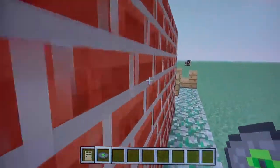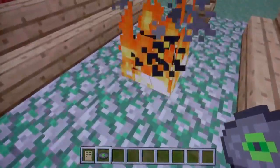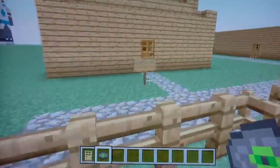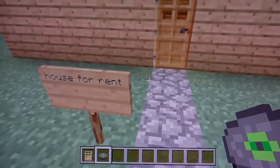I'll show you what's outside in the back. There's like a little path, kind of like seats, and a little campfire in the back. I might make a better campfire later on in the game.